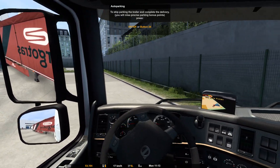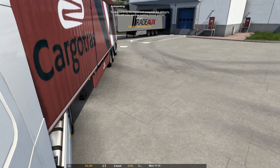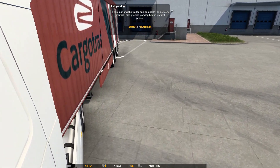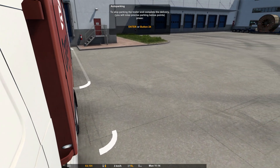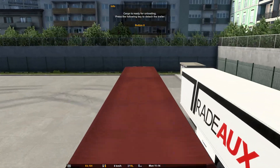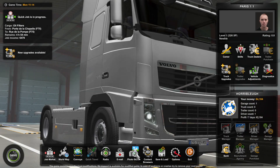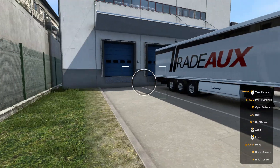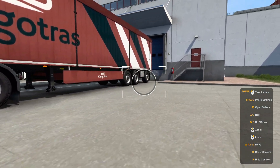Rear steer does help — it does make it easier, but not when you're used to not rear steer. If you're wanting to get good at parking, I suggest just sticking to the same kind of trailer and just parking it over and over again. I wouldn't go for anything complicated like this — I'd just go for the standard setup. If you can master that, then that's the most common kind. Whereas these ones, they're just a pain in the bum.